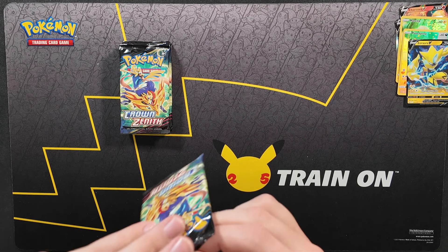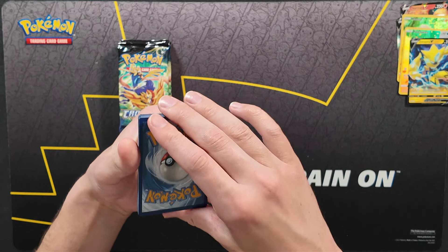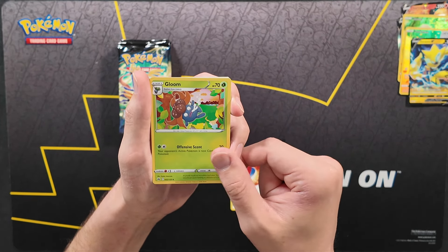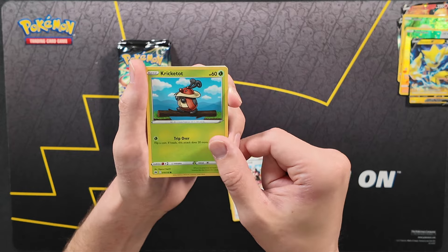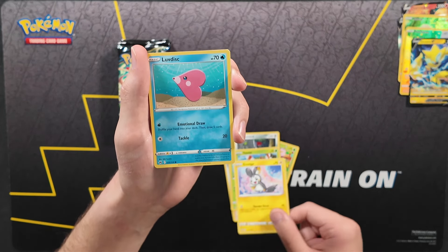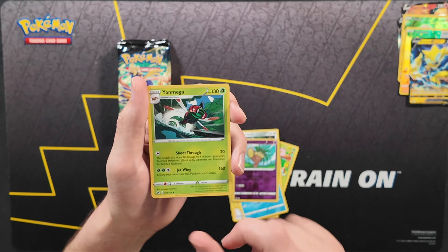Six packs remaining past the halfway point. That's a good amount of rares — pretty happy with the opening so far. Steel energy in the front, followed by a Great Ball, Gloom, Friends in Sinnoh, Cricketot walking across a log, Ponyard, Yanma, Emolga, Luvdisc, and Exeggutor Reverse. And for the card in the back, a regular rare Yanmega. Not what we were looking for but we still have five packs remaining.